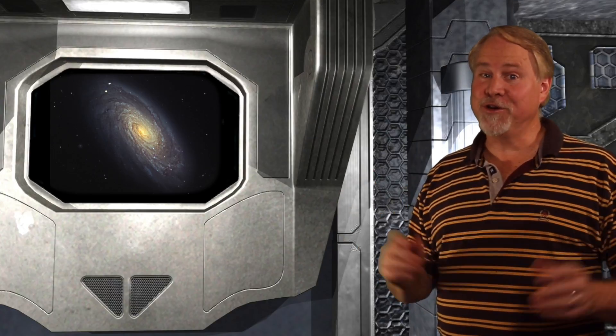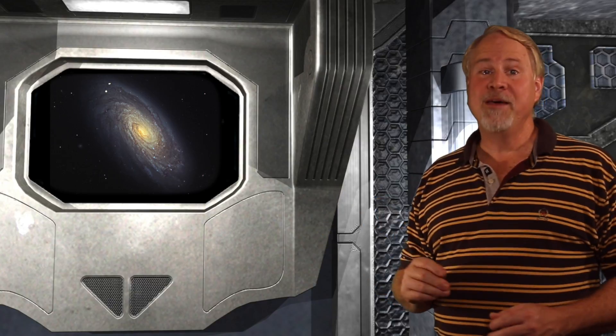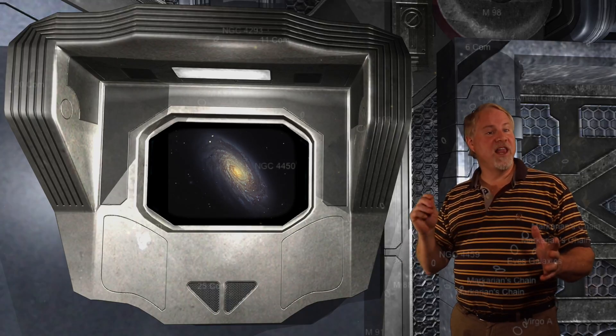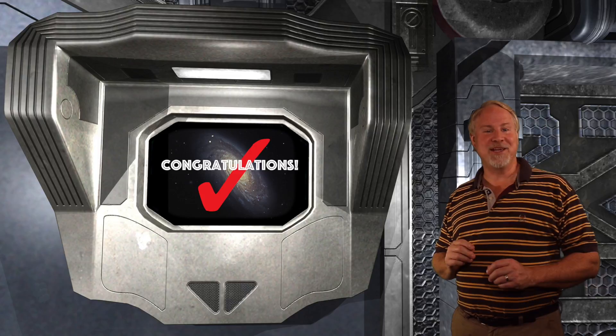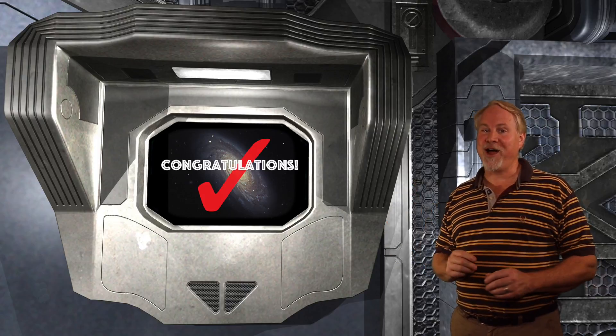We have a rather circuitous route to locate M88, and the last jump is a leap of faith because there are so few reasonably bright stars in this area. Starting back at 11 Coma Berenices, move about 3 degrees to the lower left to 5th magnitude 24 Coma Berenices. Then move about a degree and a half to the lower right to 5th magnitude 25 Coma Berenices. From 25 Coma, move 2¾ degrees to the right and you should see the spiral form of M88 coming into your eyepiece. This last move is tough, so you may have to try it a couple times.